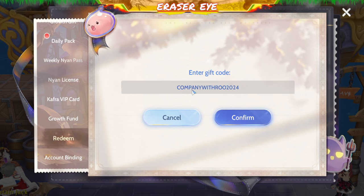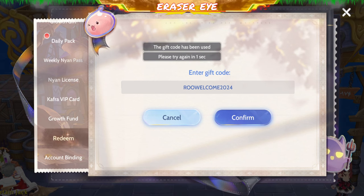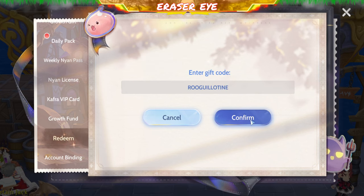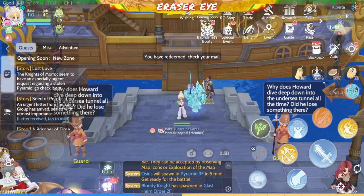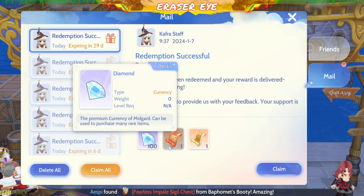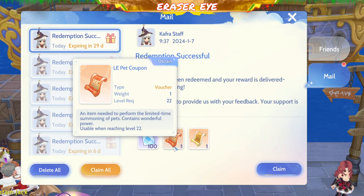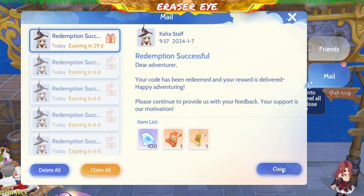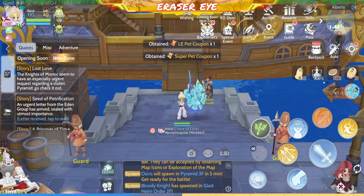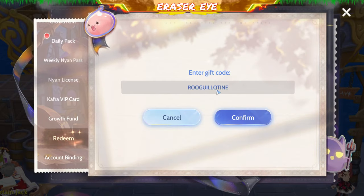Next is ROO Welcome 2024 — we already used that. Let's check the others. ROO Guillotine. Let's check if that's been redeemed. ROO Guillotine — item list includes 100 Diamonds, LE Pet Coupon, and Super Pet Coupon. For those asking why they can't use the LE Pet Coupon, just wait for the event that gives a Limited Edition Pet — that's when you can use that ticket.